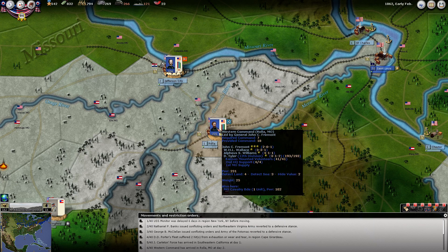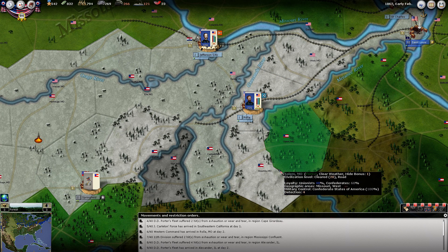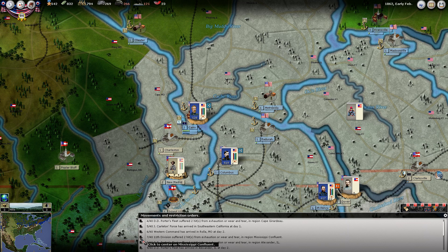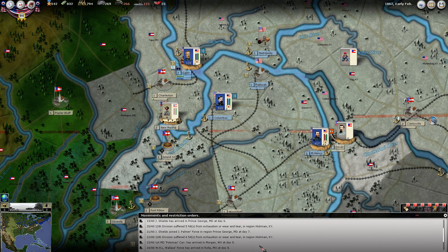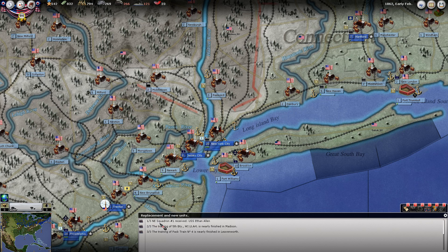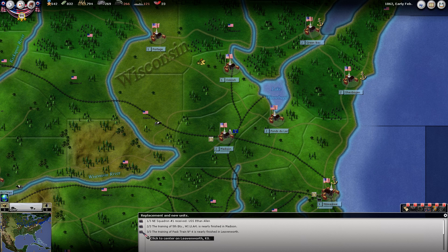The Western Command has arrived in Rolla - that's Fremont moving out, moving our base of operations up a bit. 11th Division suffered in the Mississippi Confluent - that would be Wallace. 11th Division suffering in Hickman - still him, so he's taken quite a bit of wear and tear and exhaustion for some reason. Atlantic Fleet. The New England Blockade Squadron got another ship - he might be full up now. We have an artillery unit and the pack train done.